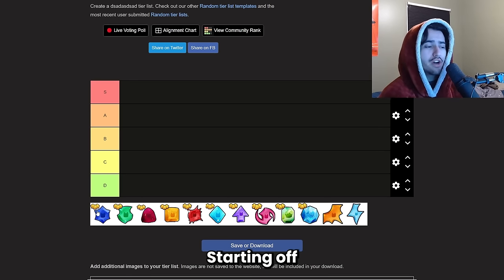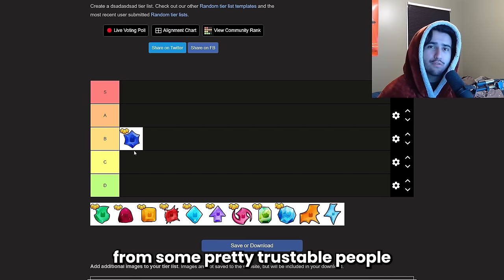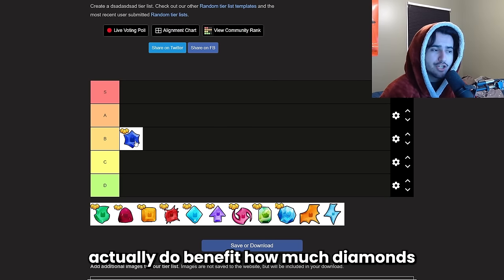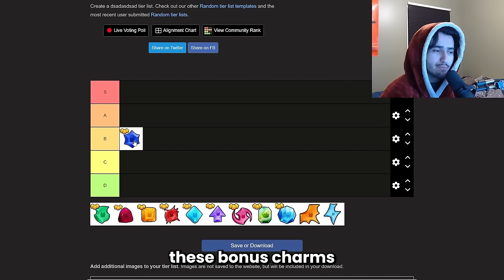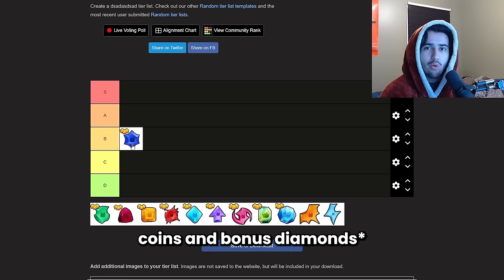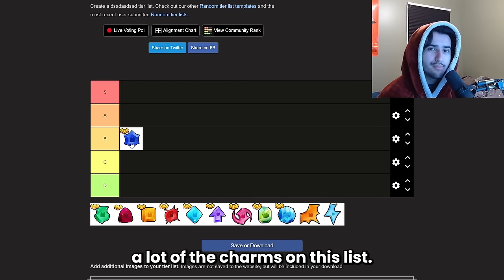Starting off with the bonus charm — in my last video I ranked it lower, but this time I'm going to rank it B. I've seen tests from trustworthy people in the Pet Sim community showing these bonus charms actually do benefit how many diamonds you get from grinding. It's not the best diamond charm on this list, so it sits at B. For cheap huges, bonus charms are not a bad deal, giving you bonus coins and bonus damage for a cheap price.